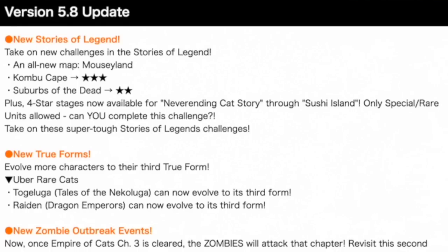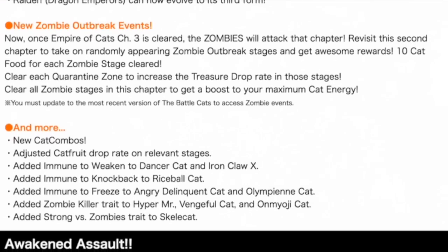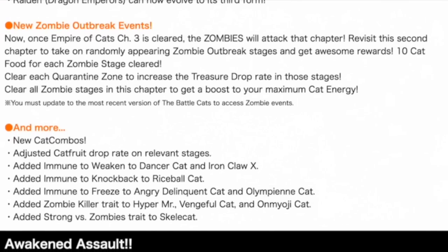There are new True Forms, neither of which I can get because they're Ubers that I don't have, and unfortunately they haven't given a True Form to Dioramus, even though it's the cat which really needs a True Form the most. There are new Zombie Outbreak events which will now appear in Empire of Cats Chapter 3, some new cat combos, adjusted Cat Fruit drop rates, and quite a lot of buffs - such as Immune to Freeze for Angry Delinquent Cat, Strong vs. Zombies to Skellar Cat, and Zombie Killer to Hyper Mr. Vegil Cat and Onwoji Cat, all of which I have, which is good!